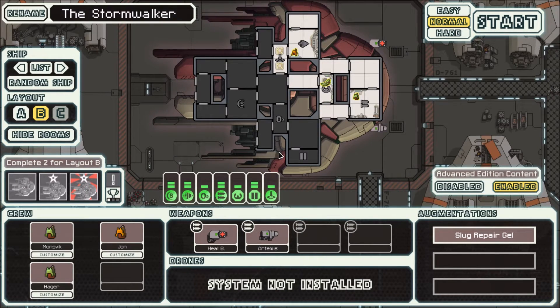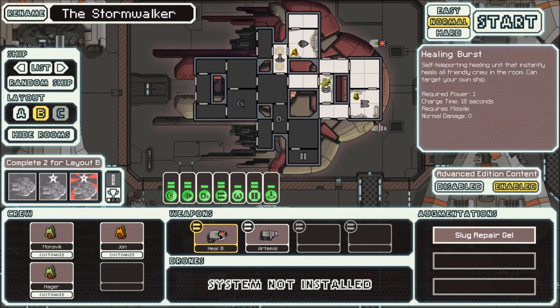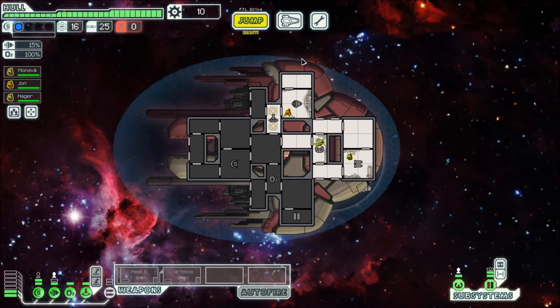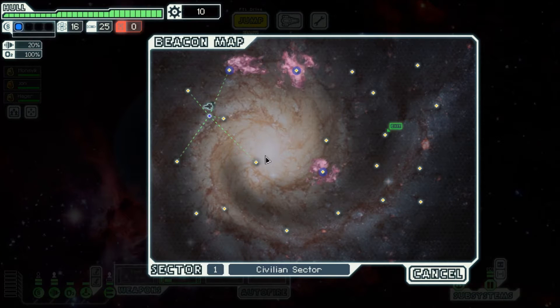I went to normal mode. Notice I don't have many crew members - I only have three. It's a teleporting ship that does not come with a clone bay or a med bay. I only have missiles and a heal beam, which is supposed to be your heal for the immediate starting point of this ship. My goal is to try to get some crew members to use for teleporting, because I don't like relying on missiles for everything, and then see if I can get a med bay or clone bay.